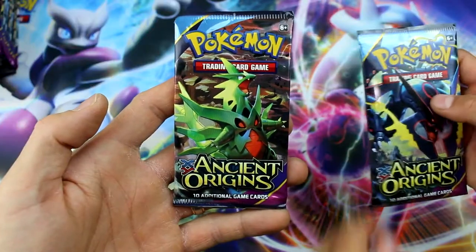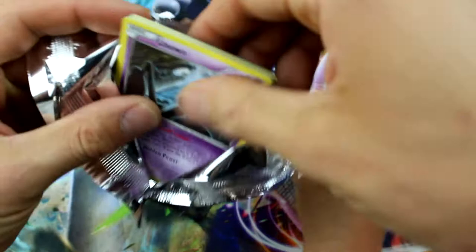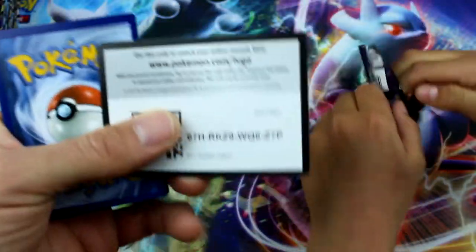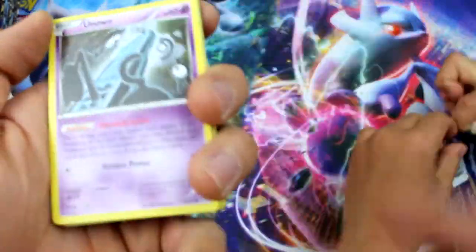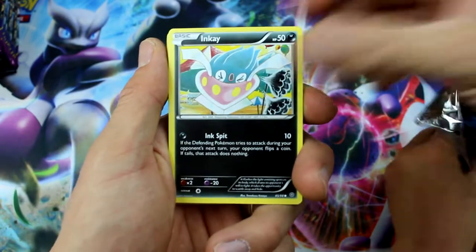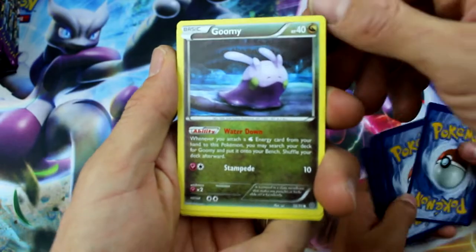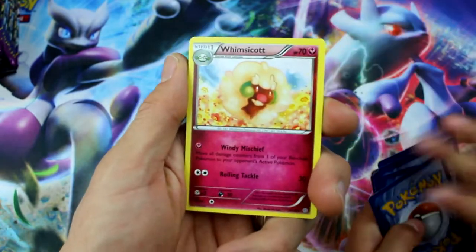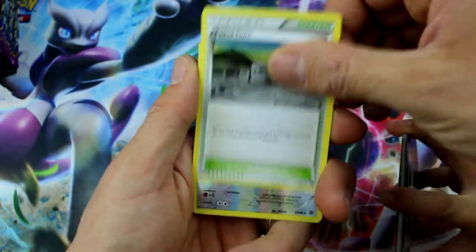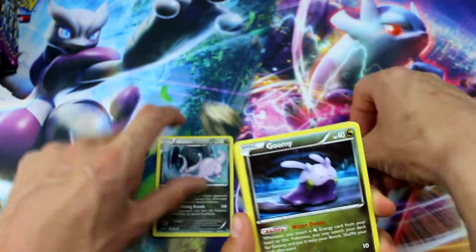Ryan and I both have 18 packs to open up today — let's see who does the best. The glue on these packs is way stronger, just like the Evolutions set. Let's see what we got here: Unknown, Inkay, Magikarp, Wooper, Goomy, Energy Recycler, Whimsicott, Faded Town, Porygon 2, and Goodra — Holo Rare. There we go!